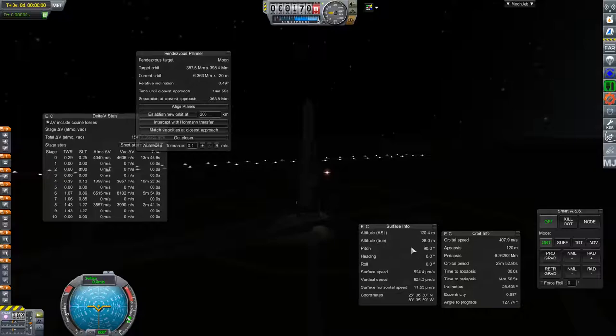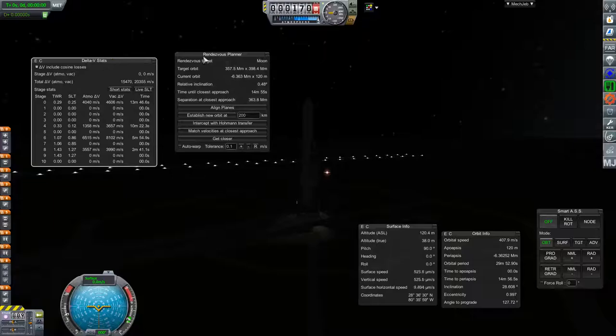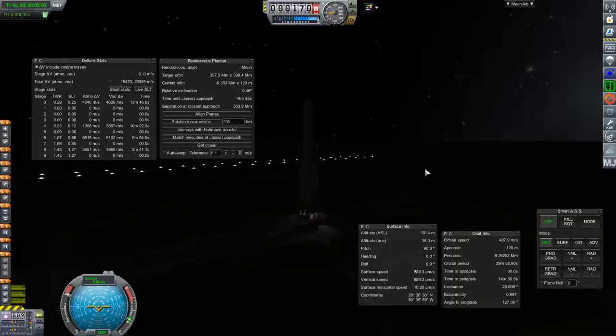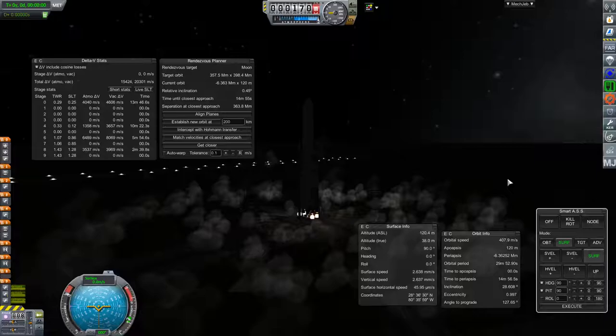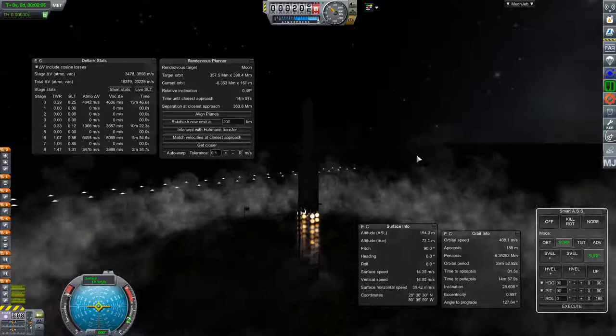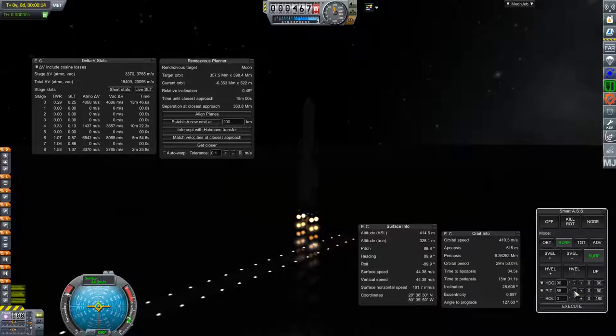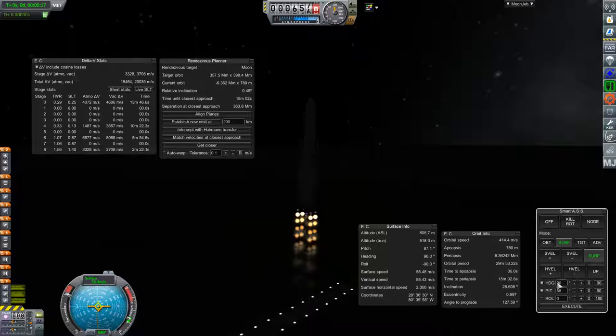I've got my SmartASS over here, my orbit info, surface info, rendezvous planner, and delta-V stats. For launch I'm going to use the rendezvous planner and surface info because I want to look at my vertical speed when I take off. With the normal launch, once I get to about 1,000 meters per second I want to be tipped over about 45 degrees. Got a nice liftoff there — between 0 and 100 meters per second I just slowly tip over to 5 degrees.